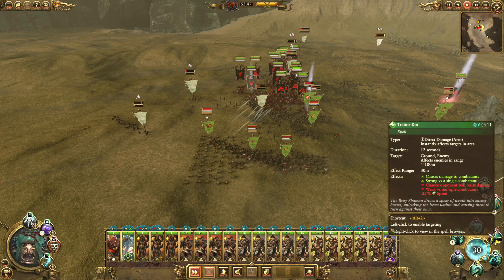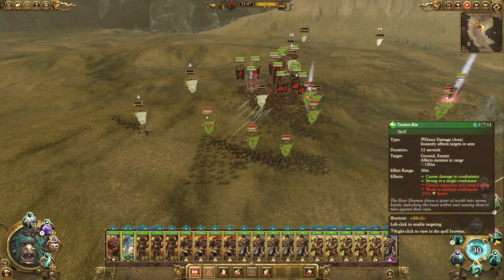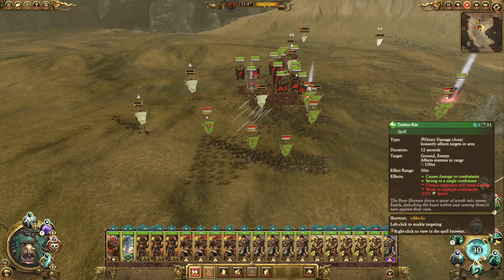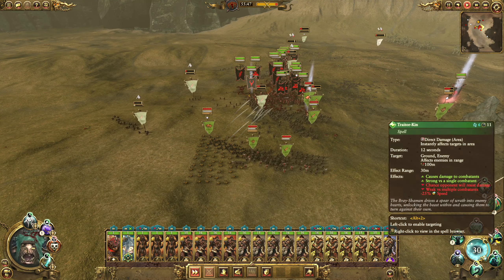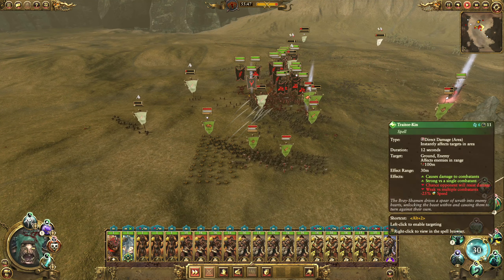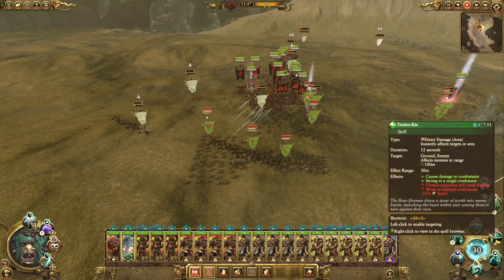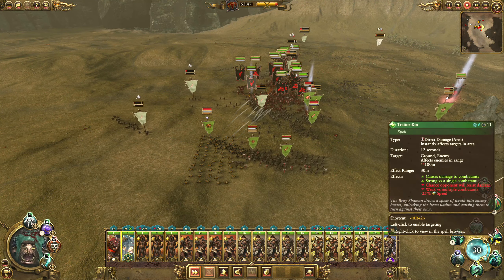Let's just get rid of those big boys. Kill those skeleton archers, kill those tomb guard with halberds — just kill everything. These will be gone soon, which is good. My goblin should get — there we go, brilliant. Let's take out those skeleton archers. I should also destroy these. Let's now come back and kill the tomb prince.